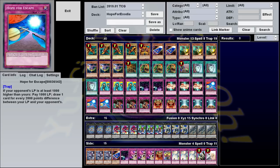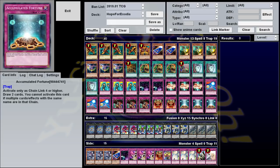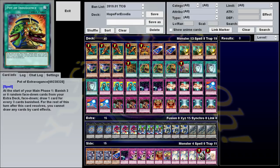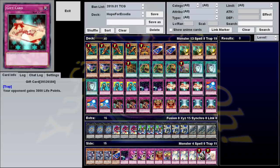From there, you should be able to resolve Accumulated Fortune alongside a bunch of draw-1 cards pretty much every turn, refilling your hand and keeping you safe for the remaining turns you need to get through the rest of your deck. As for my contributions to the build, I threw in Pot of Extravagance, since the extra deck is pretty much useless, alongside Trap Trick, which is amazing for this deck. Not only will it dig through your deck, it searches pretty much all your key cards.